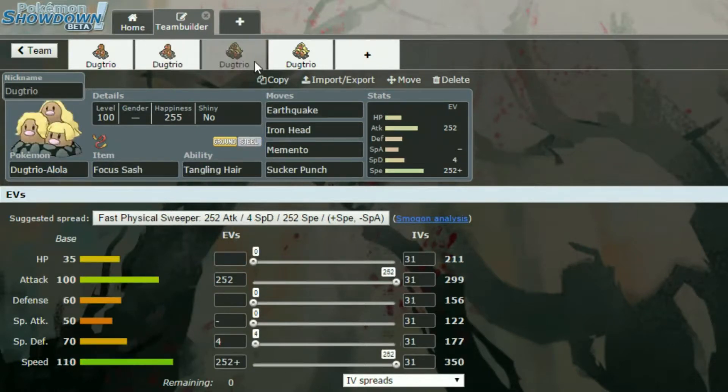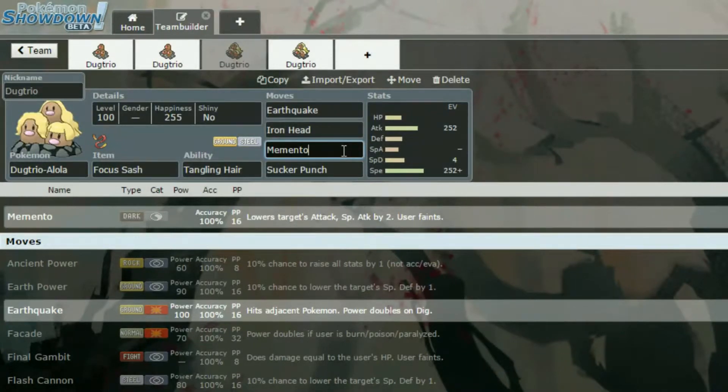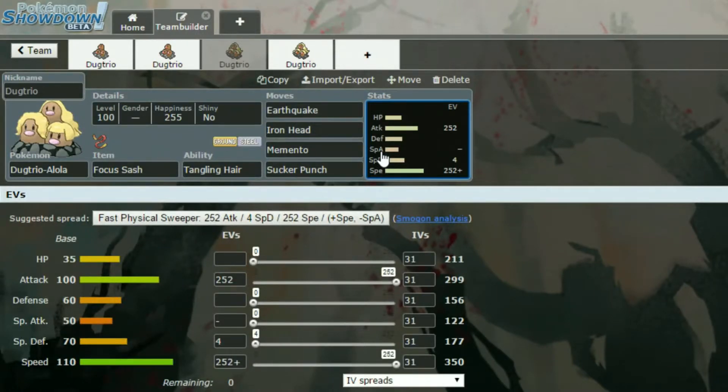Going on to Alolan Dugtrio now. We have a Focus Sash — this is one I copied exactly from Smogon. I personally don't think I would use it because I don't quite understand the set fully, but this is what Smogon suggested so I thought screw it, I'll take it and we can see. It's got a Focus Sash and Tangling Hair, which if it's hit by a physical move it lowers the opponent's Speed. Then Earthquake and Iron Head are both STAB. Memento decreases the Attack and Special Attack by 2 stages — you faint unfortunately, but it can be handy to get a mon to switch out or really demolish that mon's attacking power. And then Sucker Punch is the priority again, running the exact same EVs as the first Dugtrio — the fast physical sweeper.